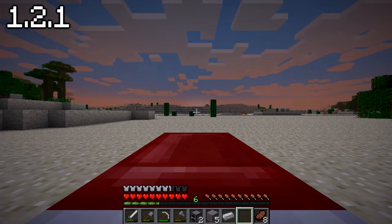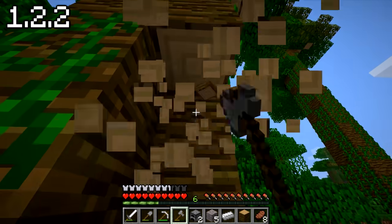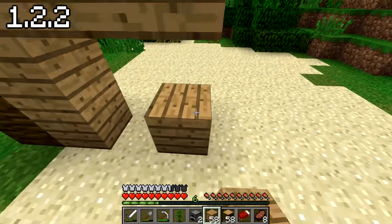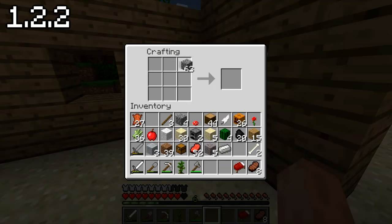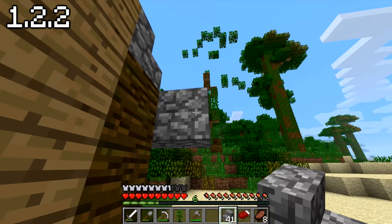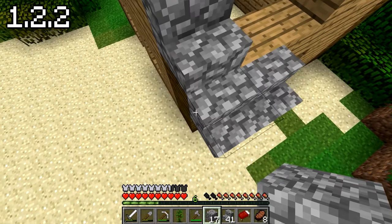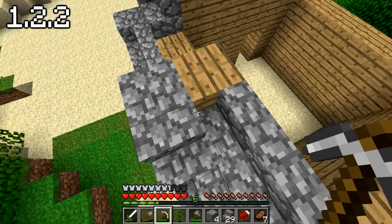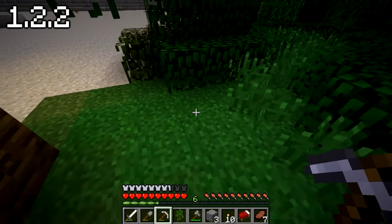The area looked pretty nice, so I decided to sleep here and build a house. Between versions 1.2.2 and 1.2.4 there are basically just bug fixes, so I got working on a little hut. Look how hard it is to make stairs in this version — you can't drag, it's horrible. And when you've made the stairs, they don't even work properly. I tried to place one upside down — doesn't work. Stairs can only be placed one way, apparently, and they don't even connect. I hate stairs in this version.